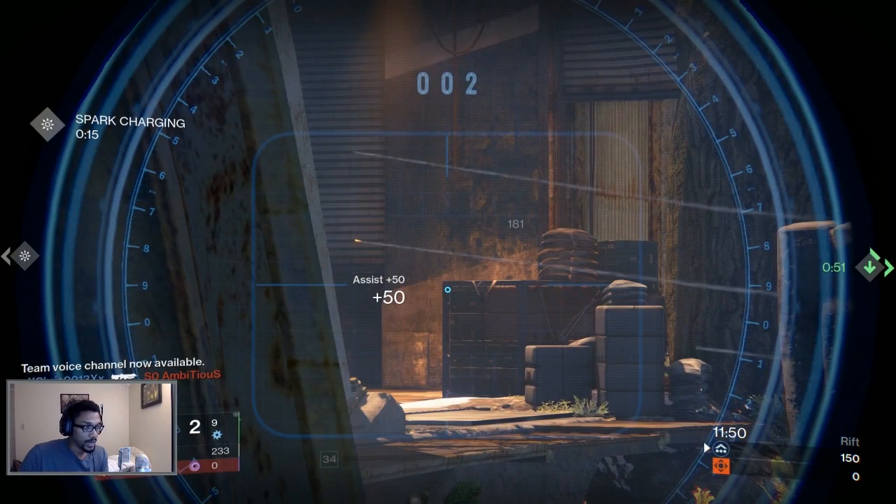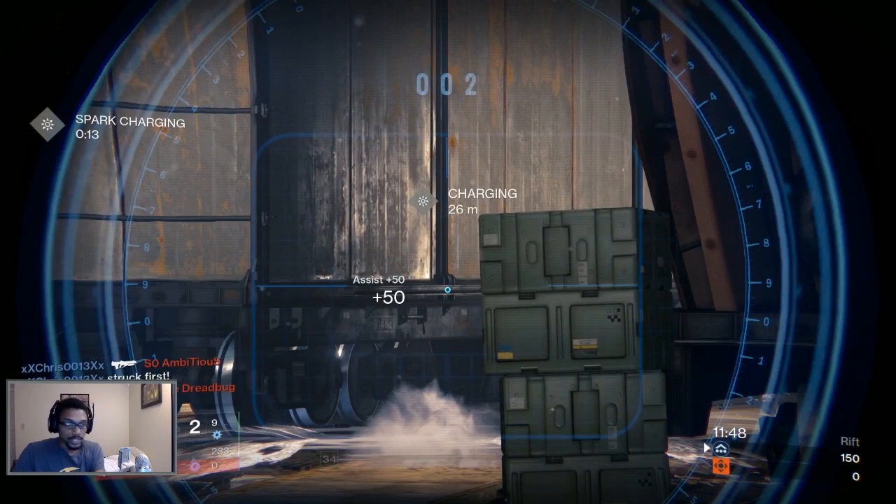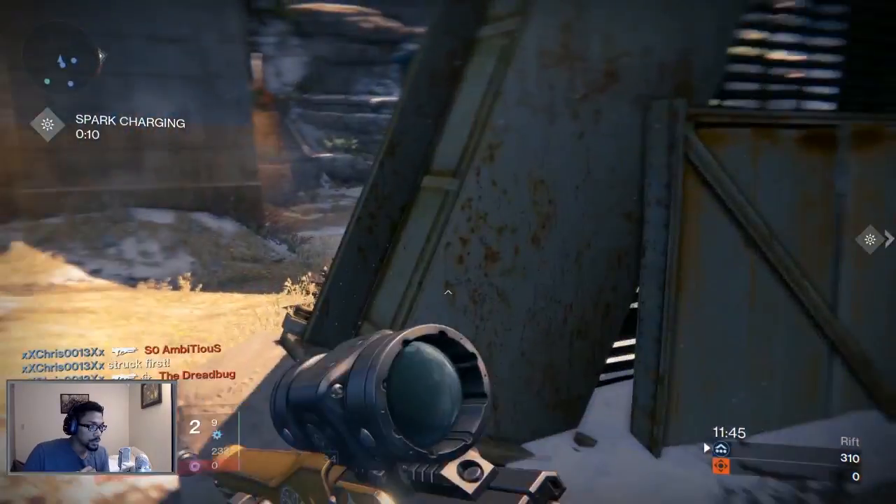I have E4 Deeds right now, which goes into the build I talked about — the tanky regen build. E4 Deeds does 181 on body shot; you switch to your Red Death, that's a one-hit. Basically just tap him with the Red Death and you get all your health back — it's a great combination to run. Ambitious just spent three seconds running out, now he's on a seven-second cooldown right at the beginning of the game. We're in the lead.